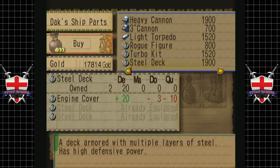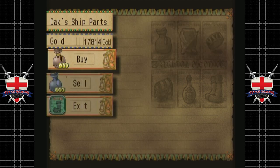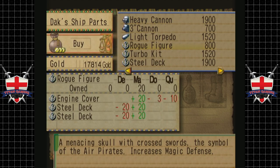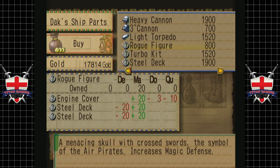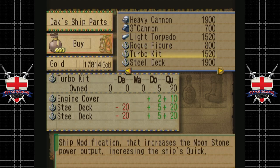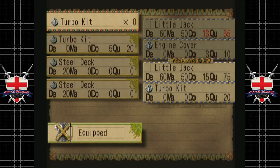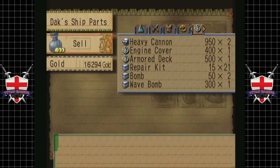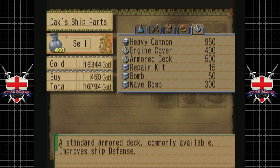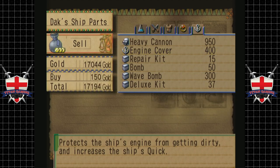I'd rather take a beating. Engine cover — actually, let's go for a turbo kit. The turbo kit is actually much better than the engine cover, so let's get that as well. Let's pimp our ride, just a little bit. Nice. Now we can sell — they've got two extra loads of armour, and we've upgraded our engine. So that'll do for now. Sweet.